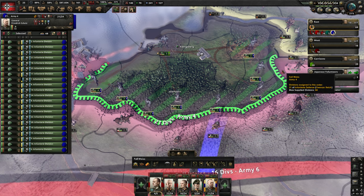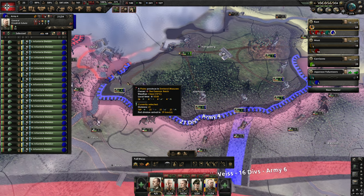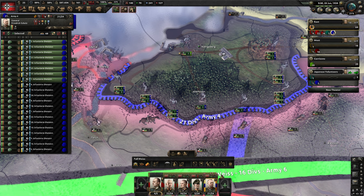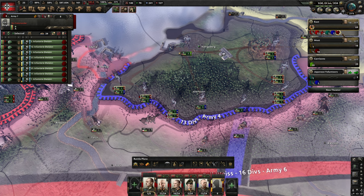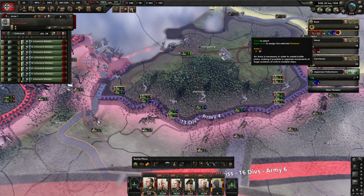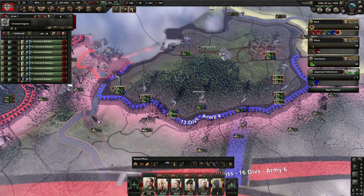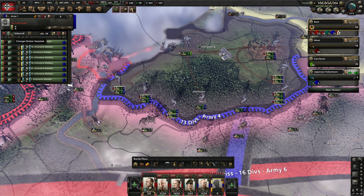Let's see how many tiles — we have eight tiles. So at least eight units are going into a new army. We right-click on this bar so that it's under this field marshal, this army group. We are going to change the symbol to blue and a star because this is going to be my attacking army.